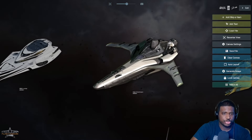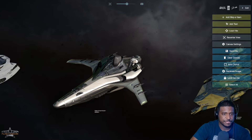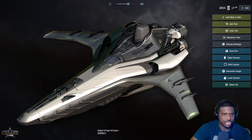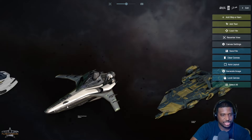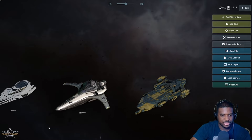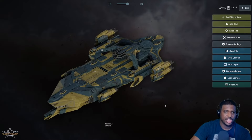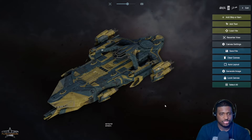The Merchantman's hangar is specifically designed for the Banu Defender, so we don't really know what other ships will fit in there. This cut-out area in the middle section is presumably where the hangar is, and CIG has shown us what that looks like in their last update to that ship.